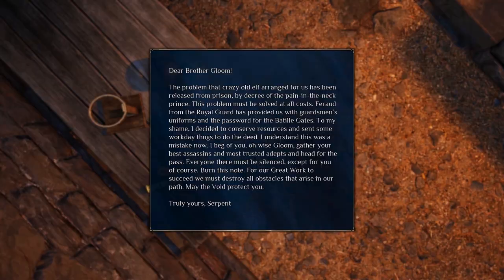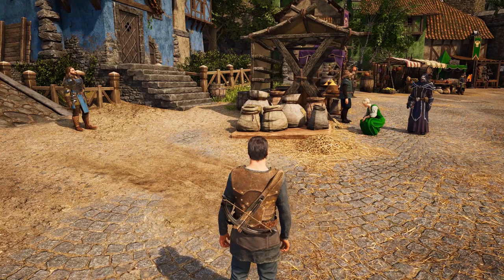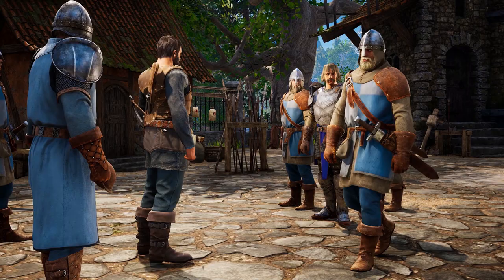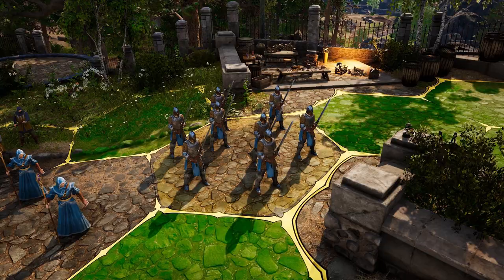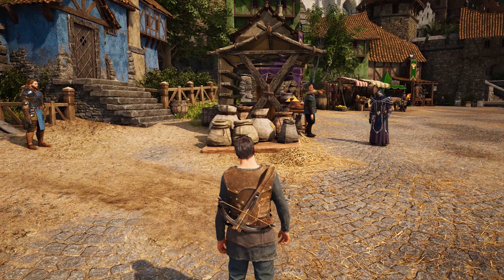Quests and exploration will force you to make difficult decisions. Struggling to gain entry to a heavily guarded castle? The obvious solution might be to negotiate with the Royal Guards and take the castle by force. Or, you'll be able to collaborate with the Dark Adepts and discover alternative solutions.